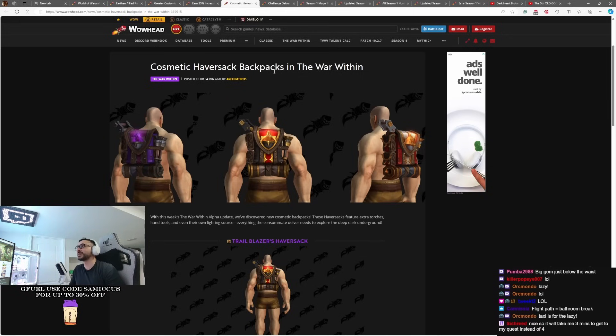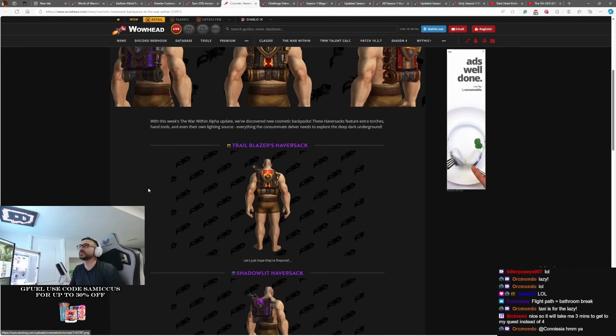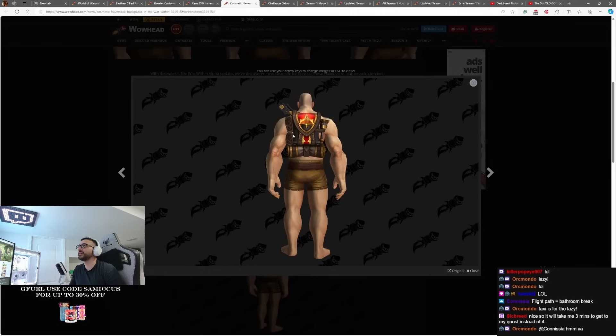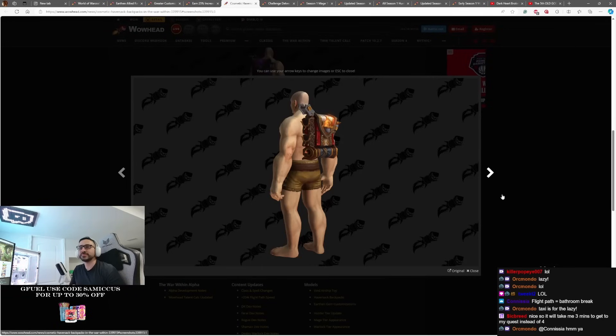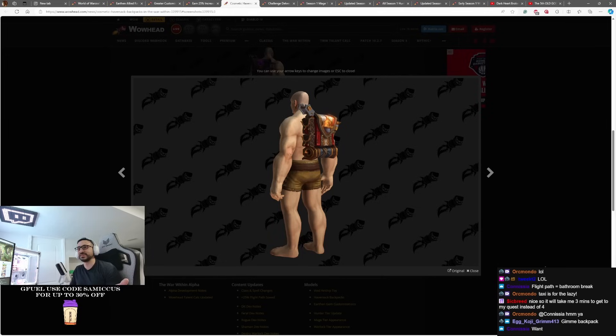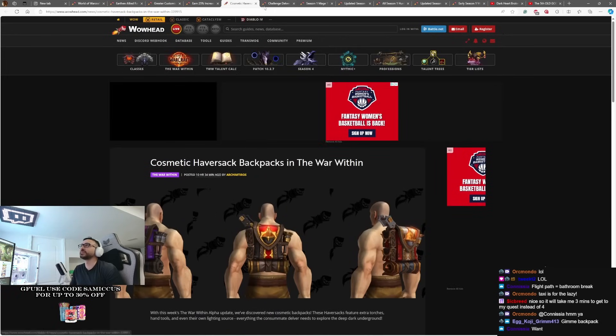Cosmetic haversack backpacks are also coming in the War Within, and this looks like it's going to be some kind of delver reward. This is an updated cosmetic we saw — a pretty intense-looking backpack in terms of detail. It's got a little flame on the back, a torch on the side, some sacks as well — everything that you would need as a delver. I like it when they add additional cosmetics, just letting people live out their fantasies. If you've always wanted to be an explorer in WoW, this backpack will help you do that. It's a pretty cool transmog, not bad.